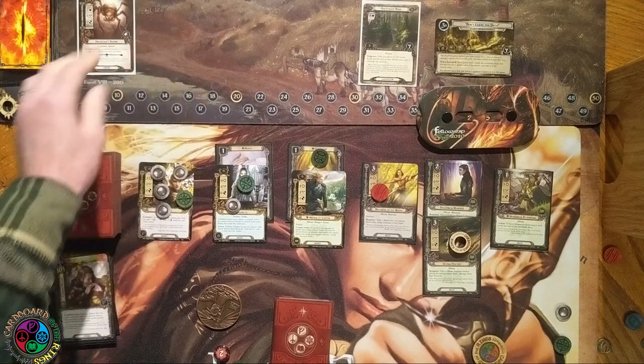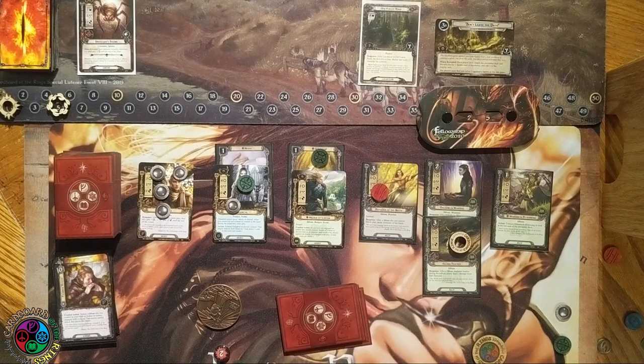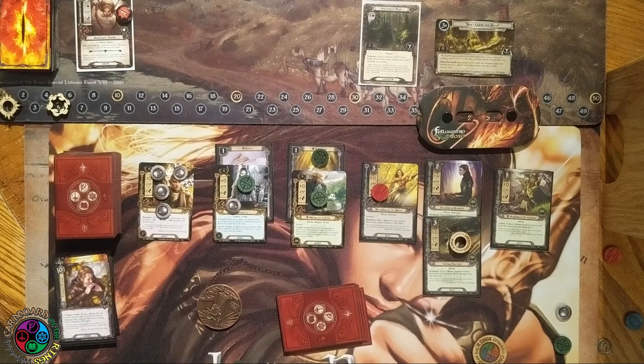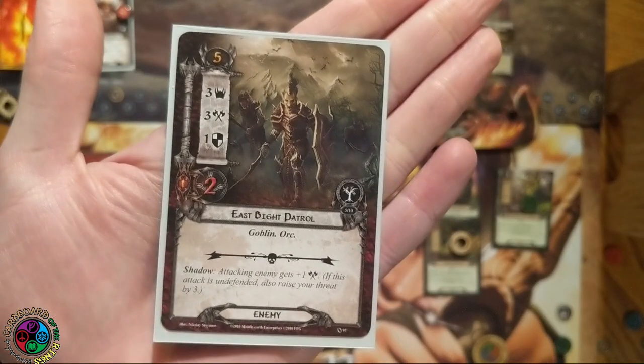Let's travel to the Old Forest Road. I get to ready a hero — I'll choose Celeborn. I can't kill Ungoliant's Spawn yet, and I don't have to engage it, so there's no point in bringing it down. Since I did not engage an enemy this round, I can exhaust Haldir and attack up into the staging area — he does one damage to Ungoliant's Spawn.